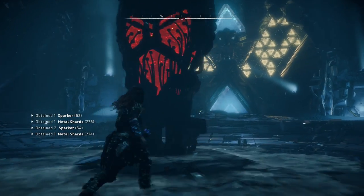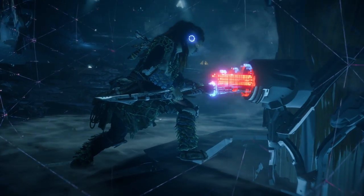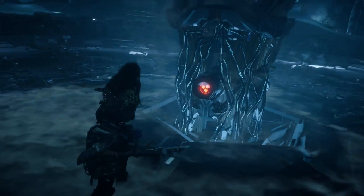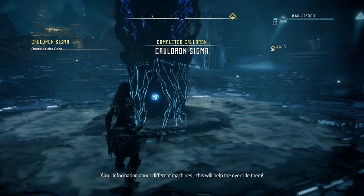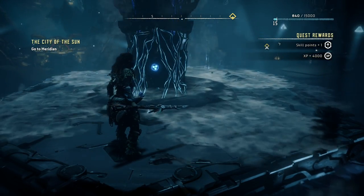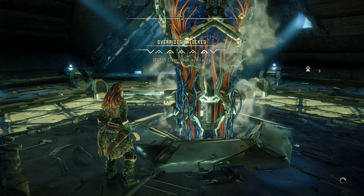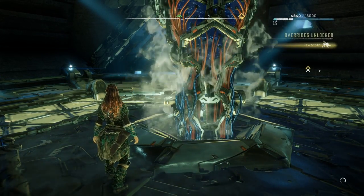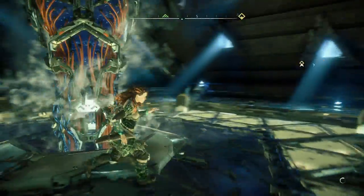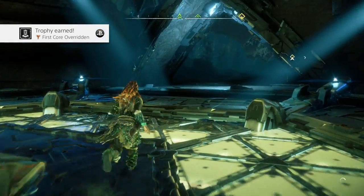So now this center thing over here — what do we need to do with this? Oh, I can override it. What is happening? This is looking really cinematic. Am I overriding the core? Making this cauldron mine? I got a skill point, 4000 experience. What can I override now? Loading screen — that was interesting. Sigma overrides available — Sawtooth, Scrapper, Grazer and Lancehorn. So now I can override those — that is awesome. I do wanna override the Sawtooth. First core overridden, there we go.